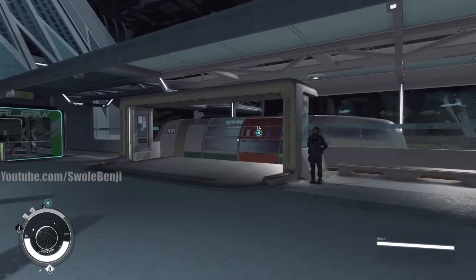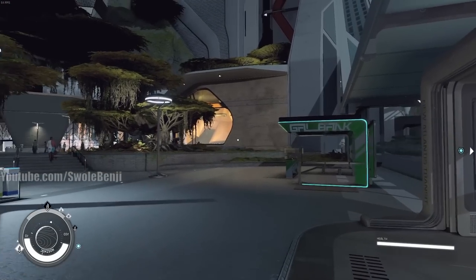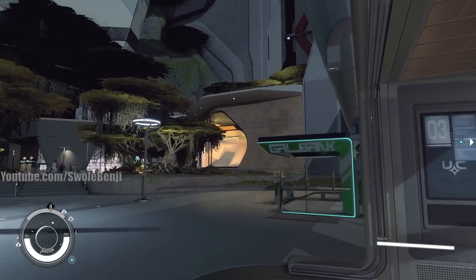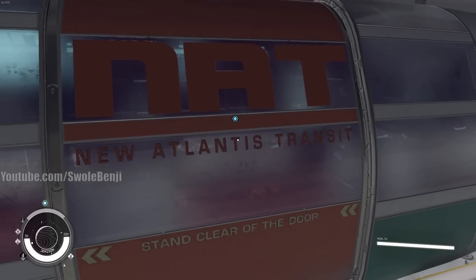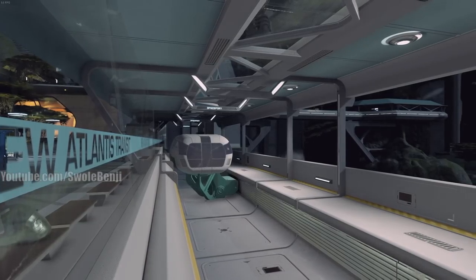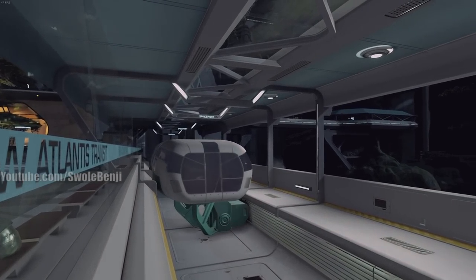If you see the fountain, go to the right and you'll see the tram. You'll know you're in the right place if you see GalBank on the left — there's also a Terra Brew store, so go to the right of that. Here is the transit car. We're going to the MAST district now. Once we get there I'll show you how to get to GalBank. Make a save just in case you mess things up, because the side quest can bug out.